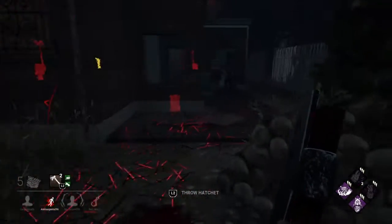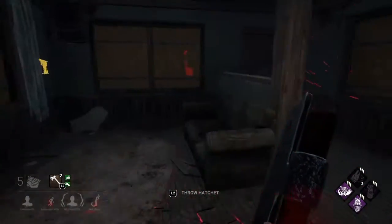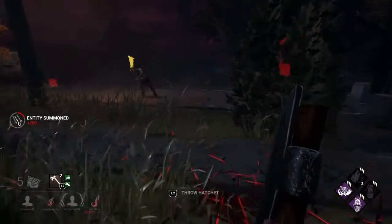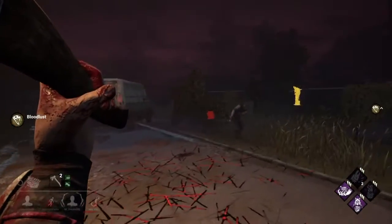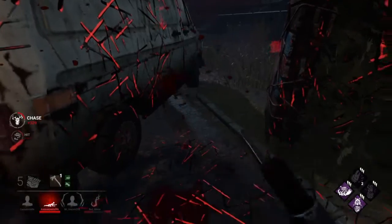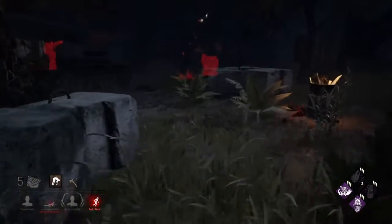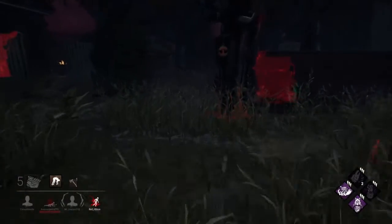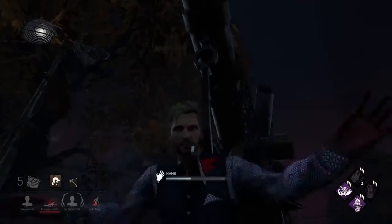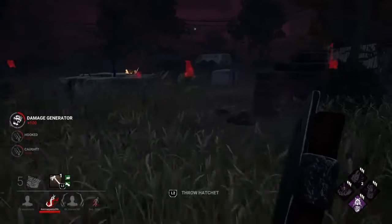They got to the totem. At least that lets me know that somebody wasn't on generators. In my opinion Lullaby isn't that great of a totem unless you're running a really dedicated build — it's not a totem you should necessarily worry about. I'm going to hook him right here and get another pop on this gen because I do want that to regress. They're definitely going to pump out that generator in the building, I think.